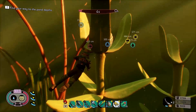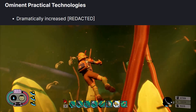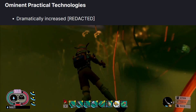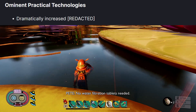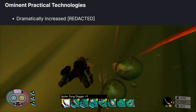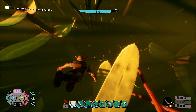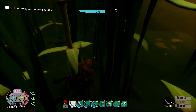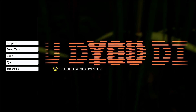Last on the list, there's something I'm genuinely curious about: they say at the bottom that Ominent Practical Technologies dramatically increased and then it says redacted. At first I was super confused by this, but then I googled Ominent Practical Technologies and found out that this is the company that actually created the shrink rays that shrunk all of the people in the Grounded universe. So basically this is lore tied into these patch notes and I'm genuinely super curious as to what exactly got dramatically increased. I'm wondering if this might be some sort of riddle or clue — let me know what you guys think down in the comments.